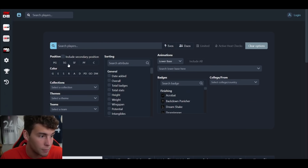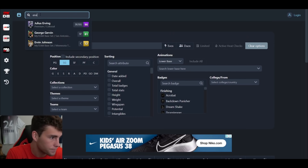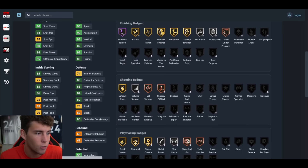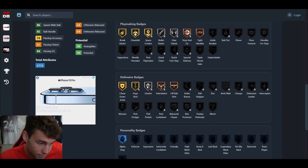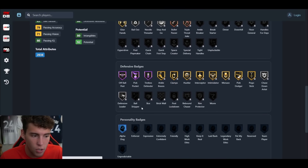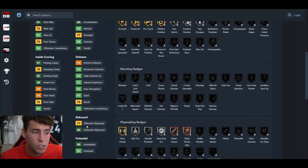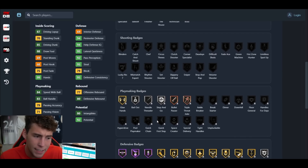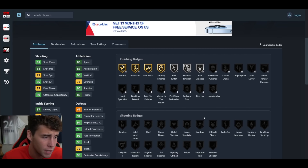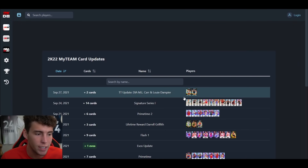Does it worry me that he can't get any shooting badge? Yes, that's a little bit concerning, but not concerning enough to say ML Carr is not worth grinding for. He's 6'6" at shooting guard and that position is weak right now — Mitch Richmond is fine, Dwyane Wade is fine, but we don't have any great players there. The amethyst Julius Erving is solid, but Carr is going to be a way better version of Dr. J. Badge-wise defensively this card is in a league of his own, and with quick first step and handles for days he can do a little bit of everything.